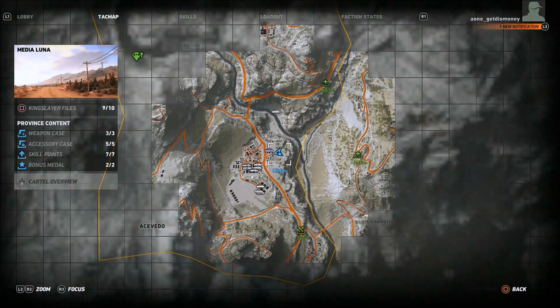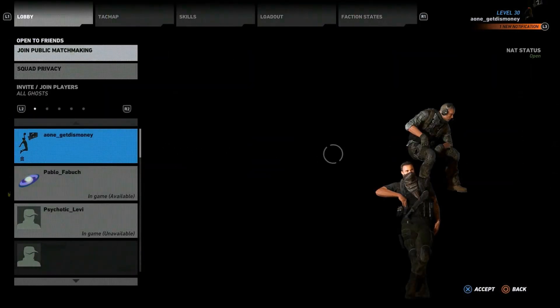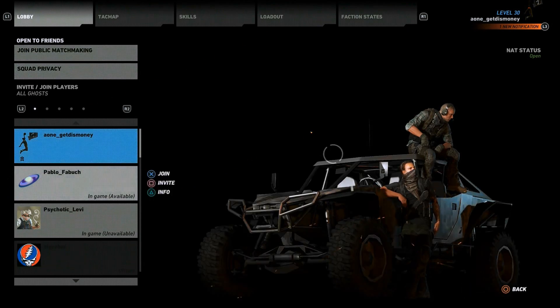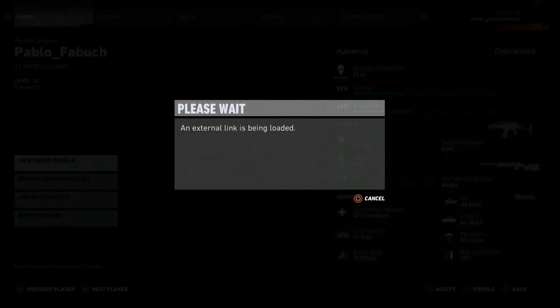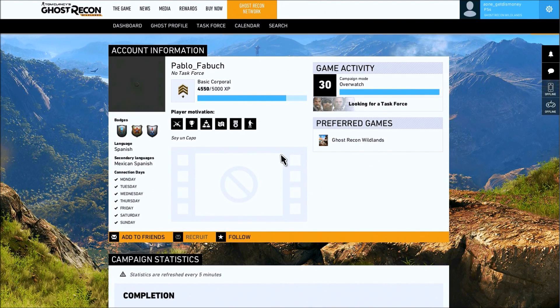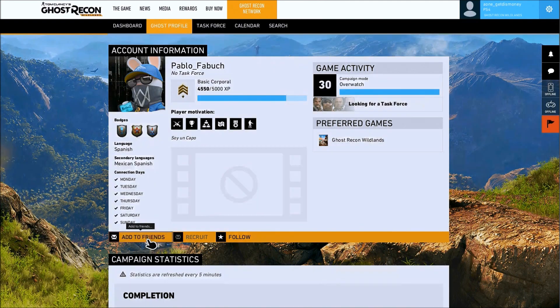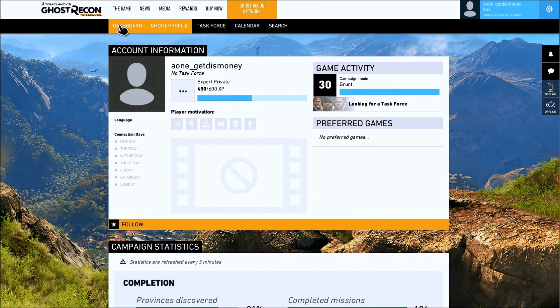One way you can add friends is by pressing Select and going to the Lobby tab. From there, scroll over your friend's name and you'll see an option that says Info. After you select Info, you'll see another option that says View Ghost Profile. Click on that, it'll bring up their profile, and at the bottom you'll see an option that says Add to Friends.